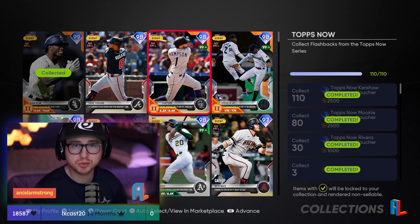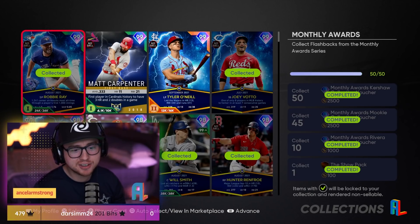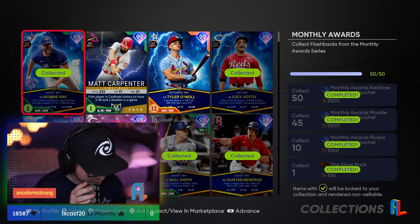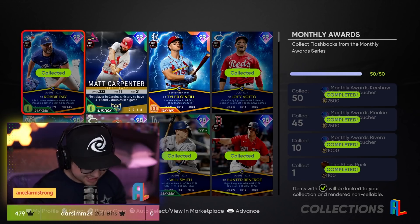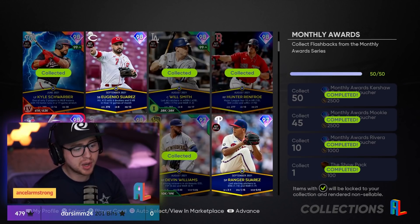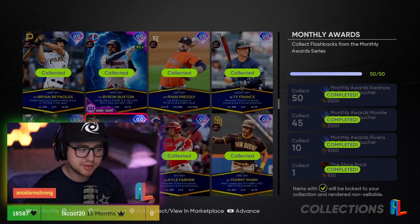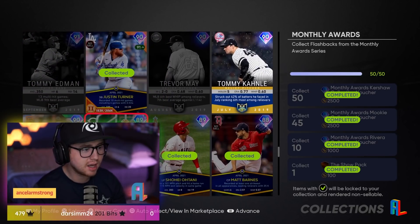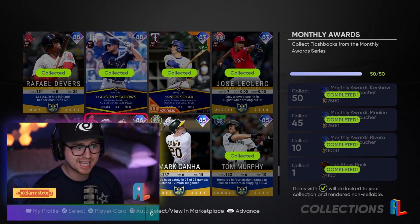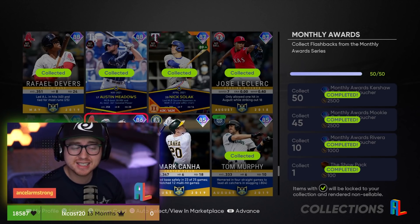Outside of two cards, all Topps Now were obtainable for free by doing those moments. If you've been keeping up with Monthly Awards, you'll have these Topps Now guys anyway. Speaking of Monthly Awards, we needed 50 for Kershaw which was 86% of monthly award cards. With 70 monthly awards cards now, 86% gives us 60. A more aggressive number would be 65. If you have all the monthly awards programs done, you'll be very close to 65 — then just pick up guys like your Classics, Henchmen, Edmunds, Maze, Tommy Canelys, LeClerc, Tom Murphy, Mark Canha, Eovaldi, Brad Miller.